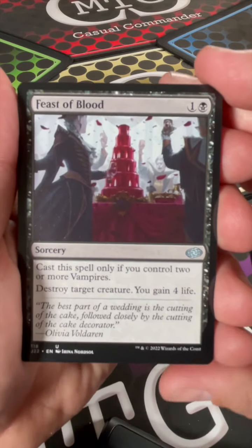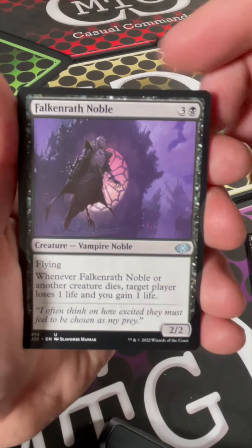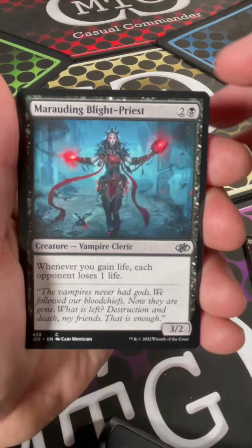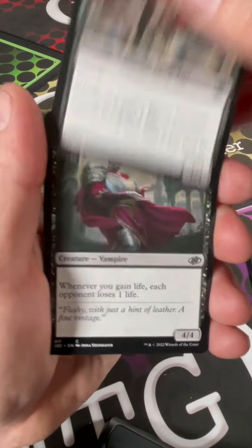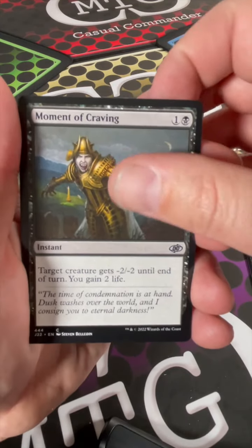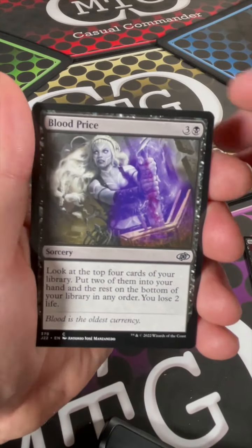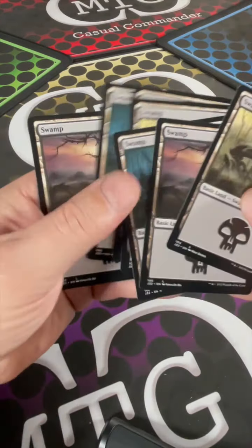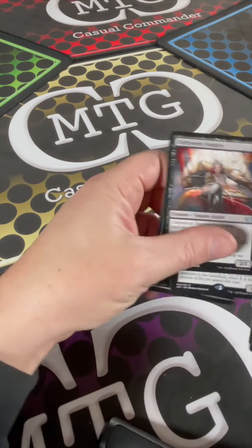Also in the pack: Feast of Blood, Bloodthirsty Aerialist, Falkenrath Noble, Creeping Bloodsucker, Markov Blightblight Priest, Vampire Envoy, Epicure of Blood, Moment of Craving, Ill-Gotten Inheritance, and Blood Price.